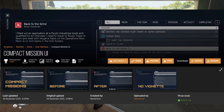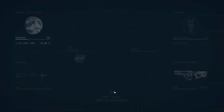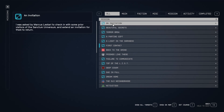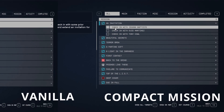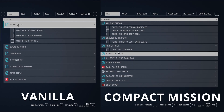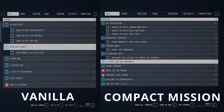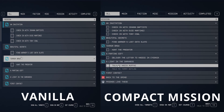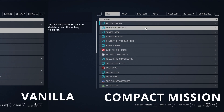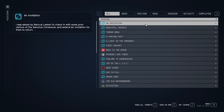The third mod I suggest you get is Compact Mission UI. It's pretty much the same as the Star UI — everything is a little bit smaller and a lot easier to see, rather than the big icons you see in the old version. It gives you a very nice, clean overview of everything, in my opinion.